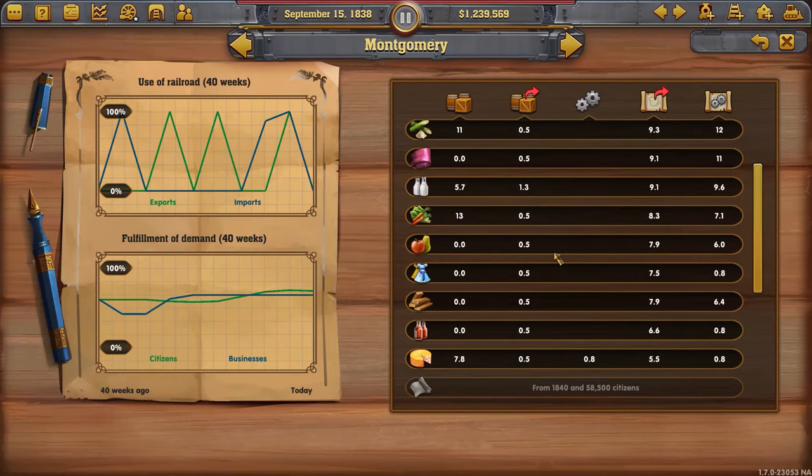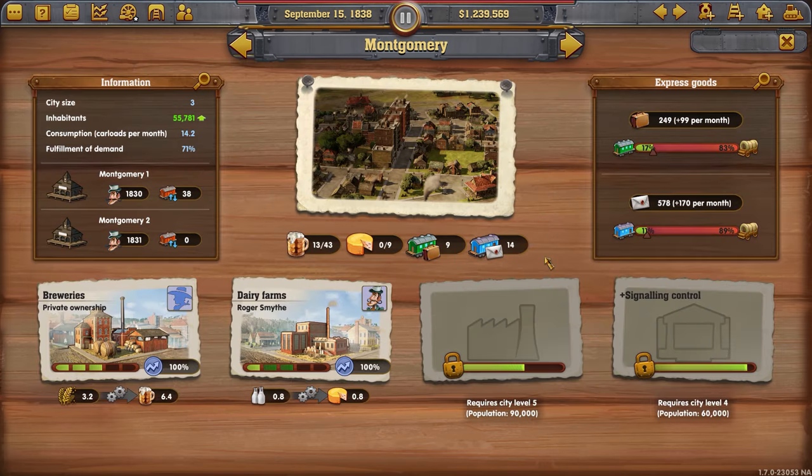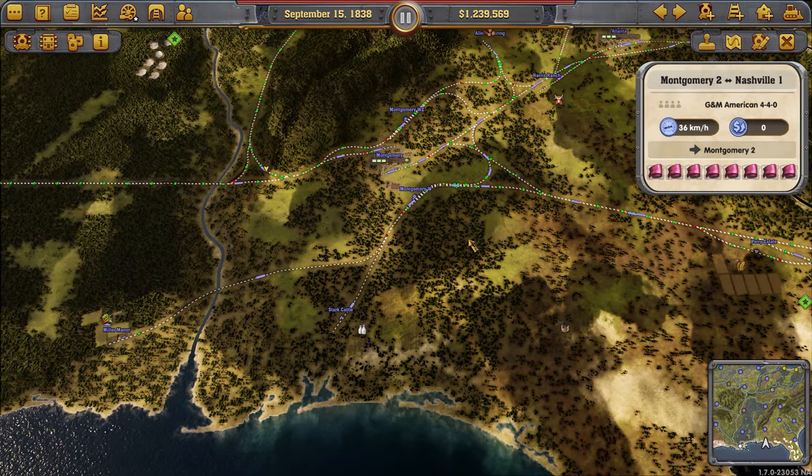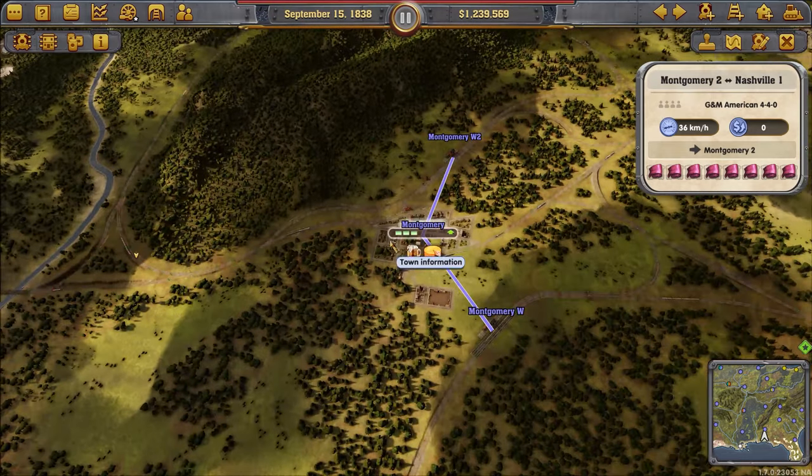Anyway, let's talk about the goods some more. There are two types of goods: the ones that are produced in a city, and then the ones that are produced in rural businesses.